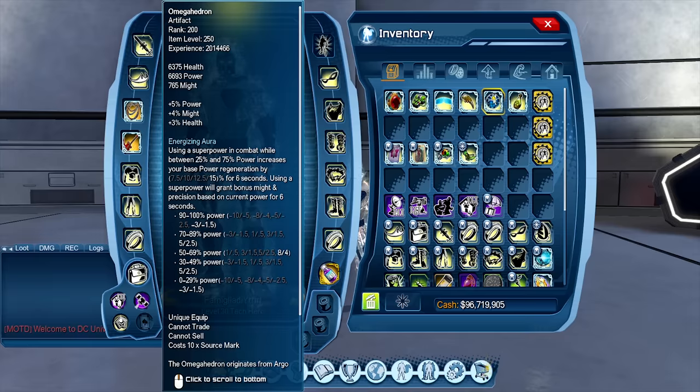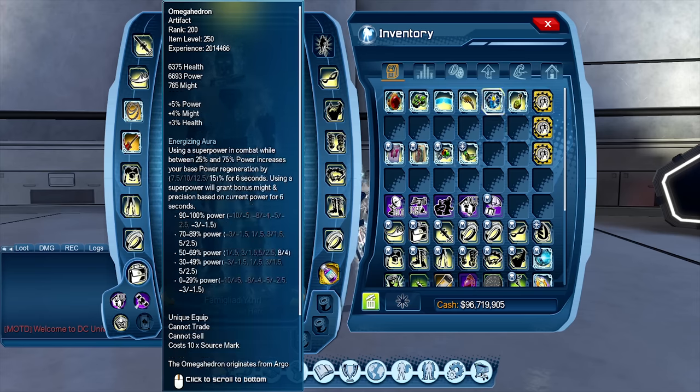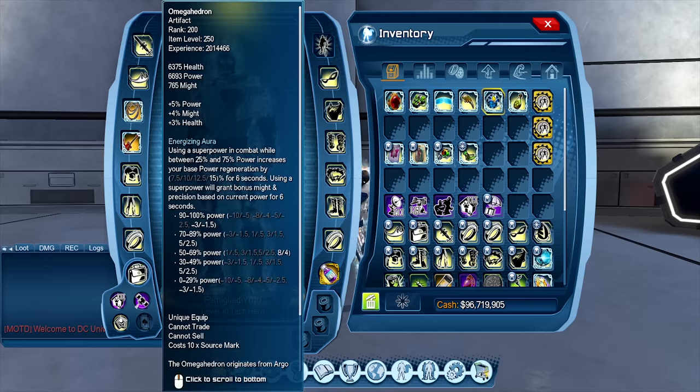Unless you have extra money and just want to play around with the gimmick, I don't see this properly working in content. You still have Cyborg available for power reduction, and there's no might rotation where you can specifically stay within these ranges at all times. There are going to be moments where you're at 30–40%. For something like Mental, that only happens when you clip invisibility because that's a 900 power cost — so basically every 12 seconds. Everything else is going to be hugely fluctuating.